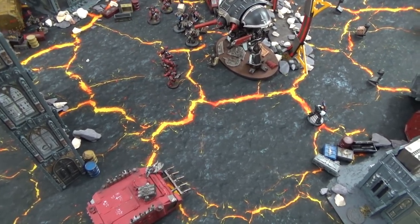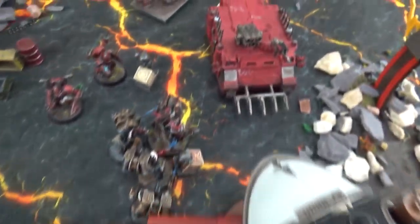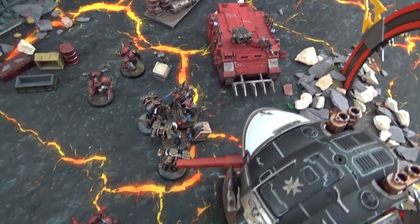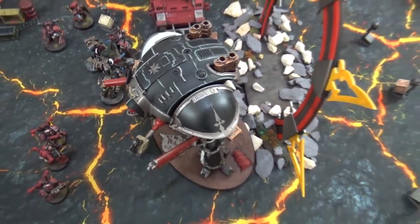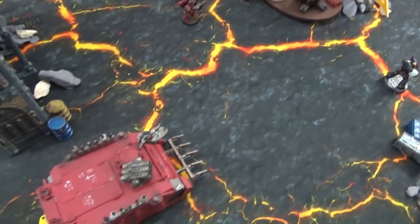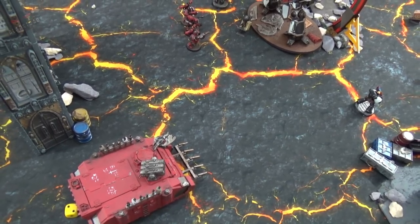Chaos turn five movement: in a desperate move, a squad falls back but places a relic on an objective plinth — with one already placed and one there from before, three are now populated and the Word Bearers could theoretically win. Only five chaos marines, two Rhinos, and the chaos lord remain. The Rhinos push up — one attempts to ram and charge the Knight to deal the final blow. The situation is critical for both sides with the portal so close to activation.